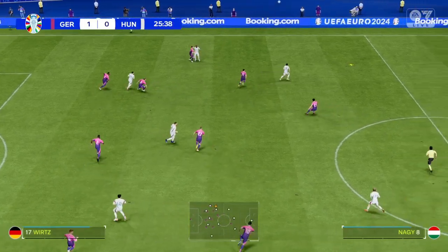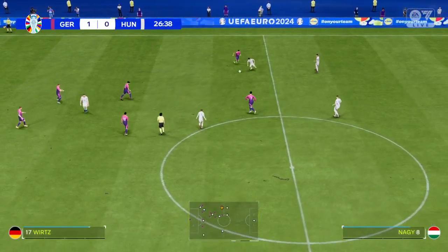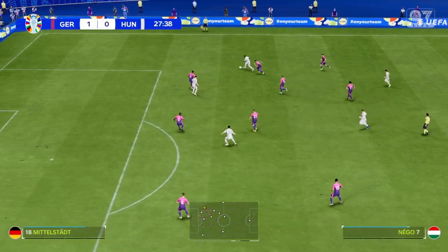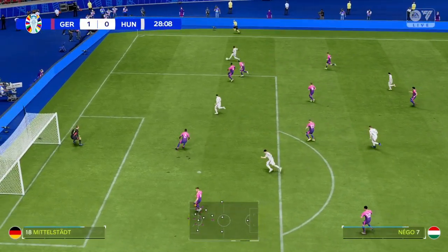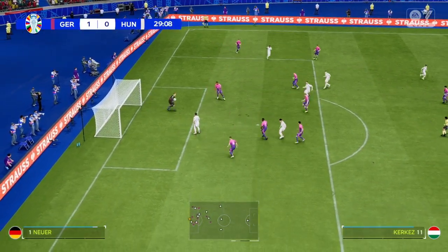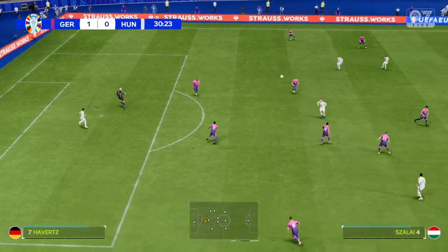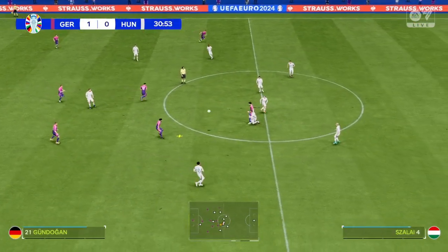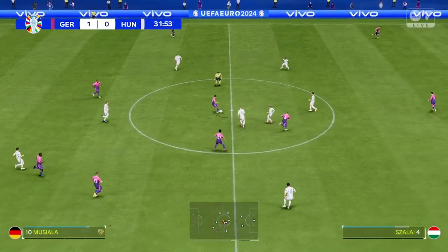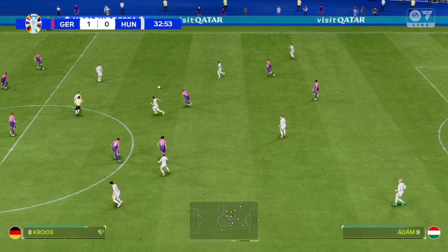Released it nicely. Nagle. Plenty of players waiting in the middle, and the keeper there to catch it — under no real pressure. Kai Havertz. Another successful intervention, winning the ball back.